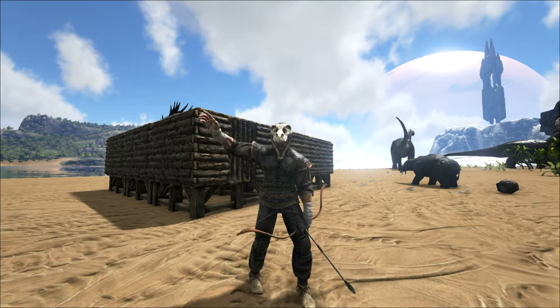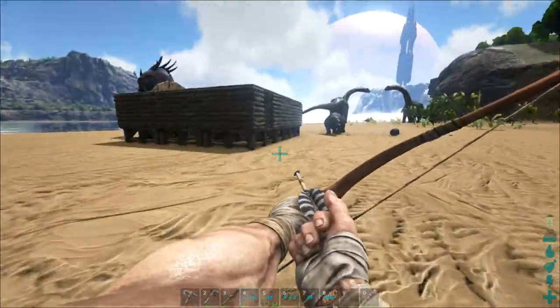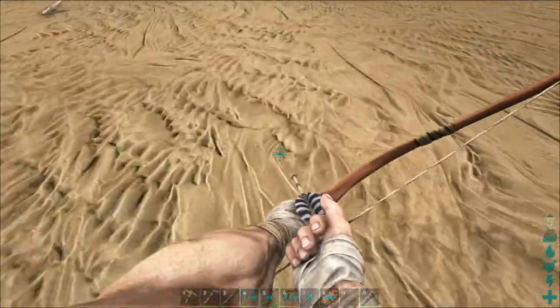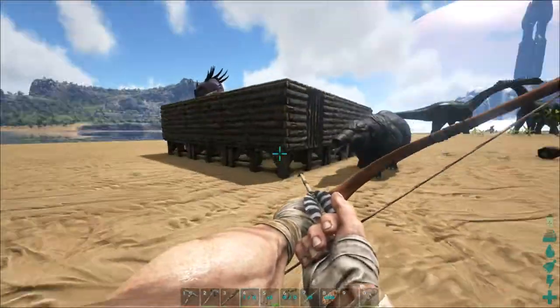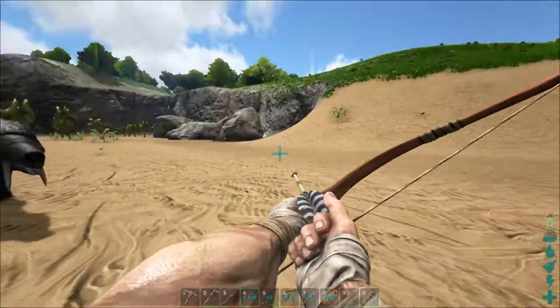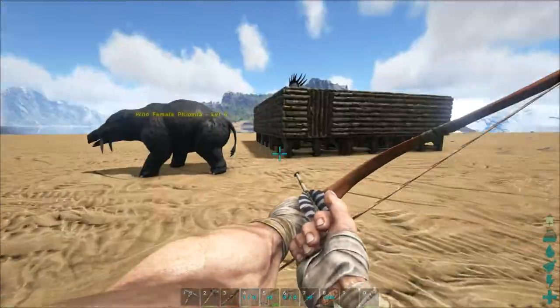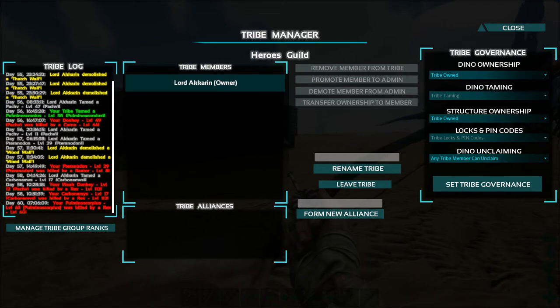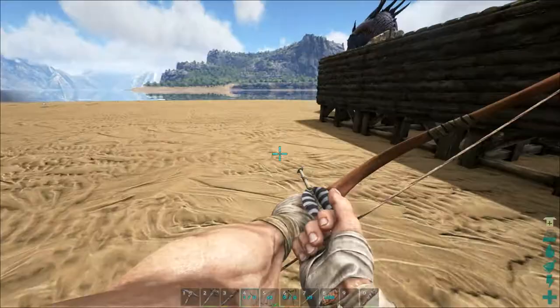What is up everyone, back here in Ark Survival Evolved on the Volcano RP server. Link will be in the description down below. In the first episode I tamed a scorpion, some fat cheese, and then eventually a pteranodon. But let's have a look at the tribe log here. The pteranodon was killed by a raptor, and the pachys were killed by rexes. So everything I tamed is now dead, and this area just isn't that safe.